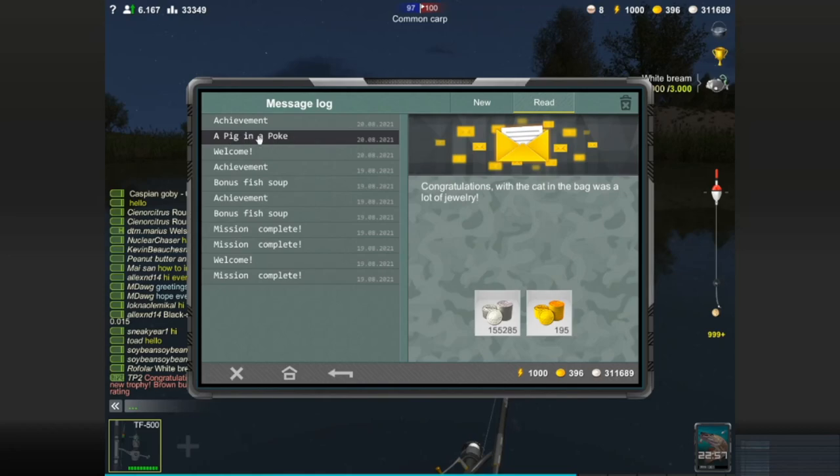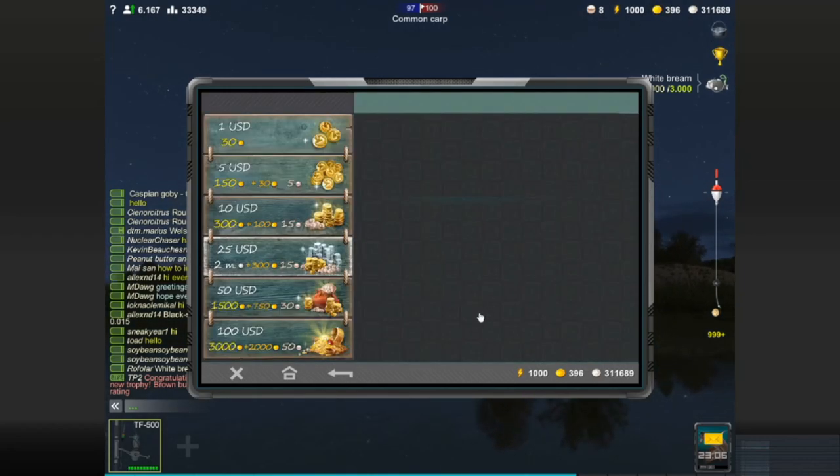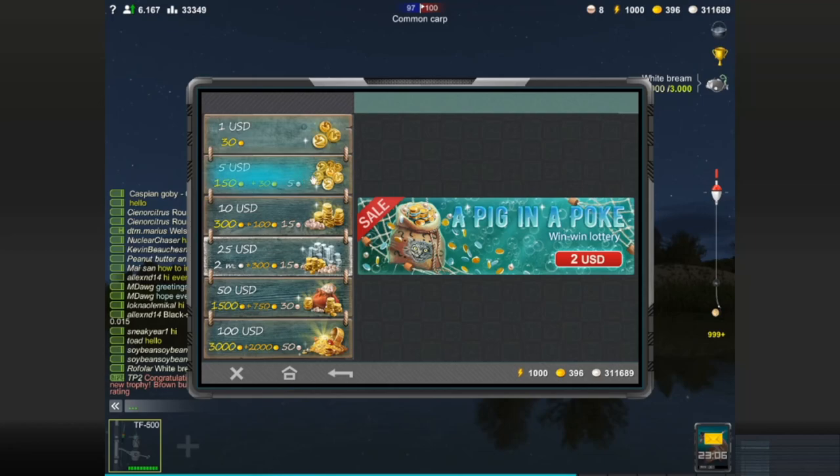Here's what we got when we purchased the pig in a poke for two dollars. It says 'a cat in the bag was a lot of jewelry' — so there's randomness, maybe we could have gotten baits, equipment, pearls, or currency. Anyway, we got 155,000 silver and 195 gold. That would normally cost you five dollars for 150 gold, so it ended up being a good deal.